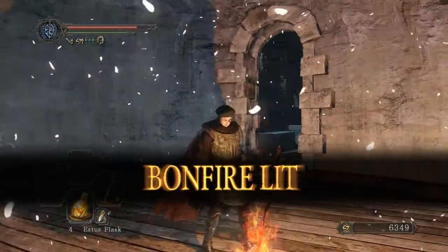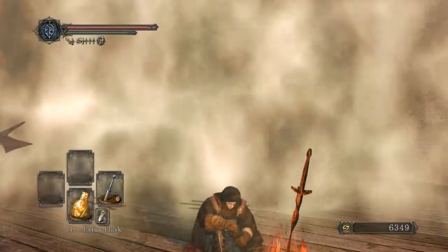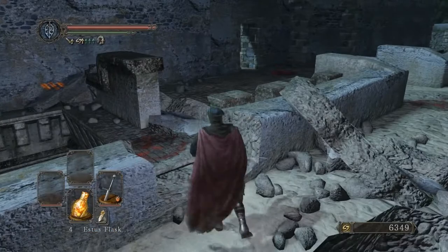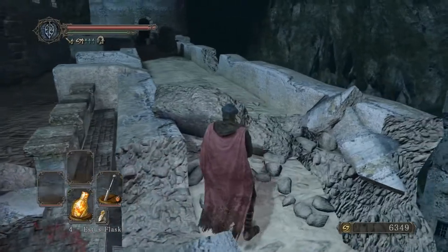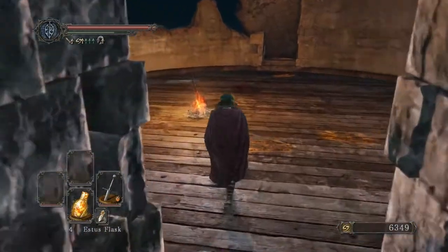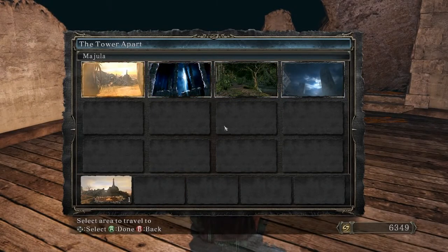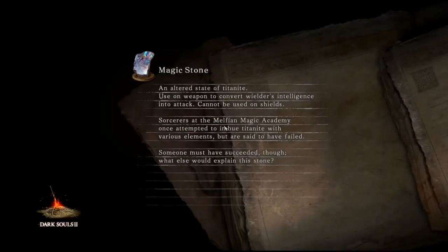We can light a bonfire here. If you come here and you've defeated the Pursuer, then you probably should be ready for this area. But the first time I did this, I did not do this area — because I fought the first enemy up here and decided how many hits it was taking to kill him. That's not something I need to be doing right now. We can go to the other first area and come back here later when we're more appropriately leveled. I'll probably end up taking the Drangleic Mail off, because it's kind of overpowered.